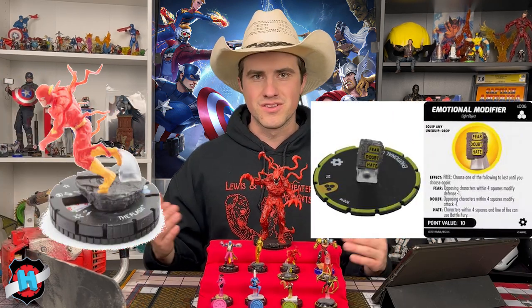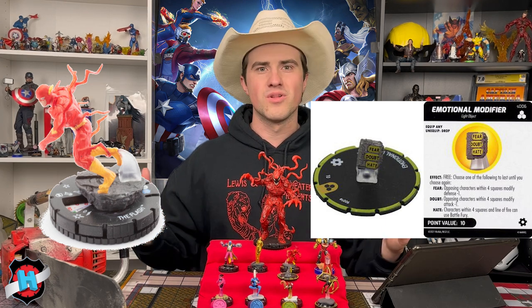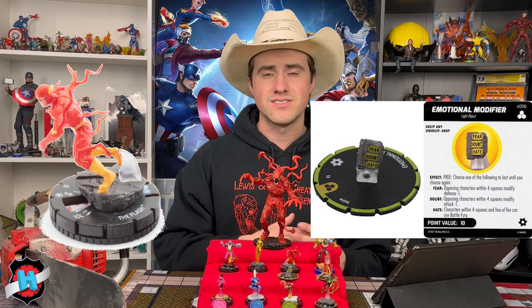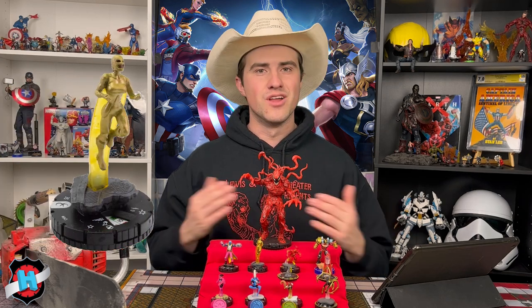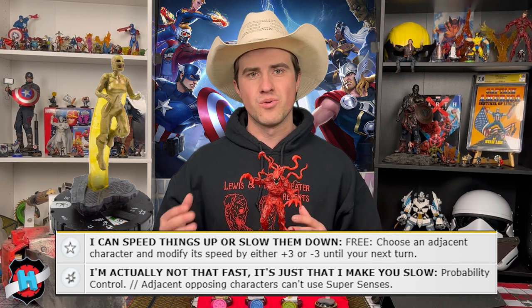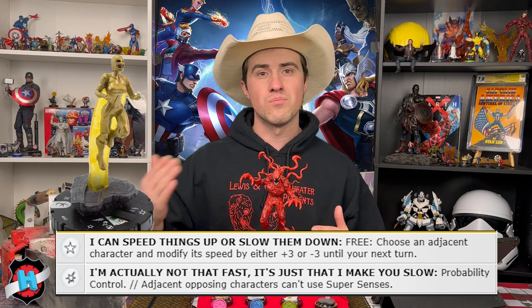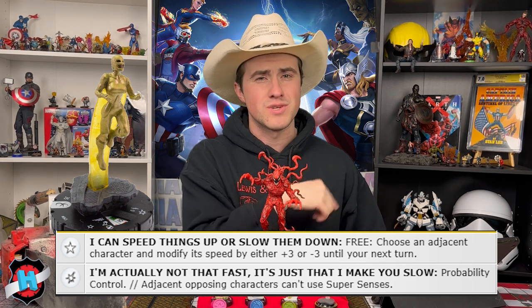Flash is another linchpin of the team alongside Iron Spider. Flash has a 12 attack that all of our chainsaws can borrow — giving him a plus two attack is absolutely insane. Flash is also going to be our carry piece. He's going to copy the Green Lantern team ability and carry our entire team all the way across the map. What helps get Flash across the map? That's Tempo. I love Tempo — I think she's super underplayed. She not only has Prob, but can shut off opposing Super Senses when adjacent to them, and she gives any character either plus three or minus three speed. Spoiler alert: she's giving Flash plus three speed so we can get all the way across the map.